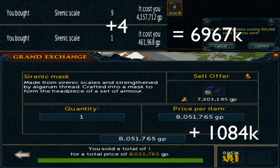Next up we've got a different but similar example to the mace shards strategy. Here I bought Sironic scales — you need 14 scales and one Algerium thread to form a Sironic mask. I've only got the screenshot for 10 that I bought. I instant-bought one at 461k, did the math, found it was a great margin giving about one mil, so I instant-bought the other nine. Then I went to my friend and asked him to purchase another four from the Grand Exchange and sell them to me at that price.